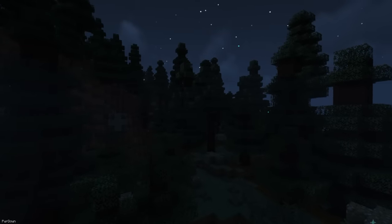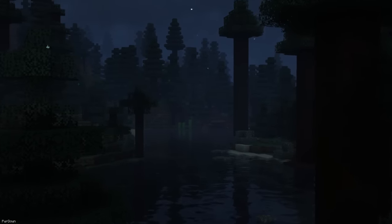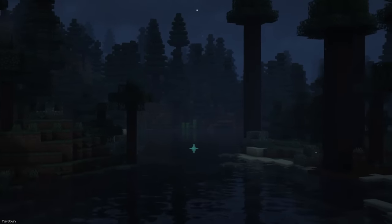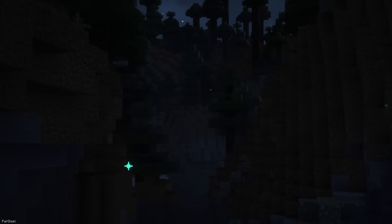You can add Fireflies into Minecraft with this Datapack. It spawns in particles and has them move around and fade out in an attempt to make them look like Fireflies. It definitely helps with the ambiance, and maybe you'll want to add it to your world.